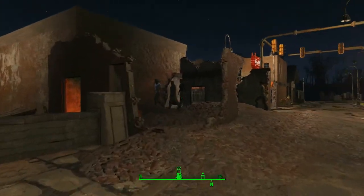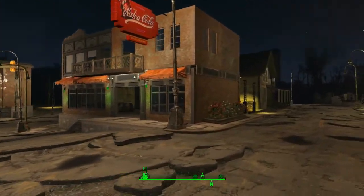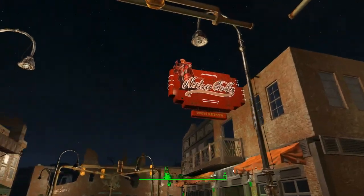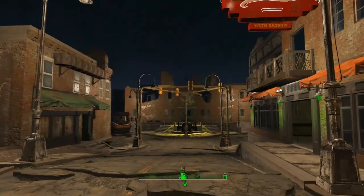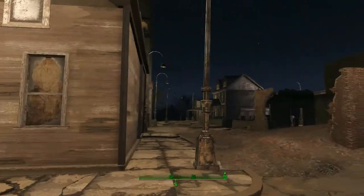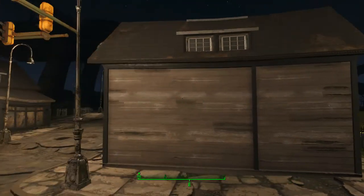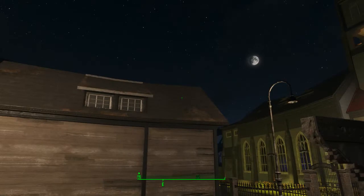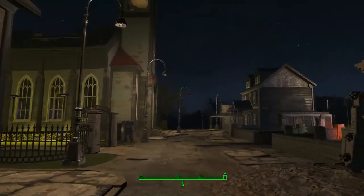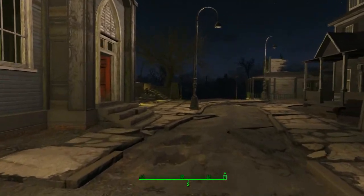We've got all our settlers here going home for the evening. We have this flower bed and this nice Nuka-Cola sign to give this place a little bit of character — this is on my top agenda to build. I was tempted to put a room over the top of here to create a tunnel, but that's for a skull session in a little while.